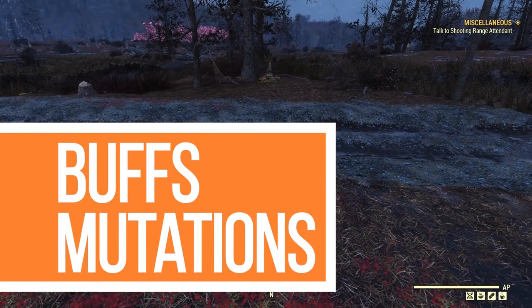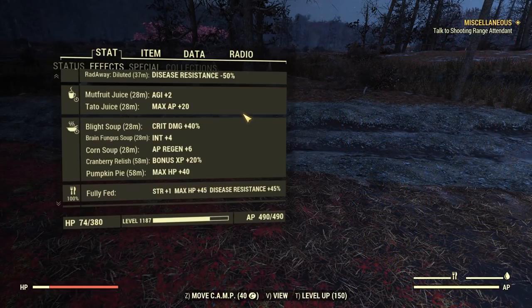This is a food build, so I'll show you the food buffs that synergize well with it. I have Mudfruit Juice for bonus Agility, Tato Juice for max AP, Blight Soup for critical damage, Brain Fungus for Intelligence, Corn Soup for AP regen, Cranberry Relish for XP, and Pumpkin Pie for max HP. Look at my AP now — I have 490 because of these buffs. Without them I'd have around 450, which is still decent.